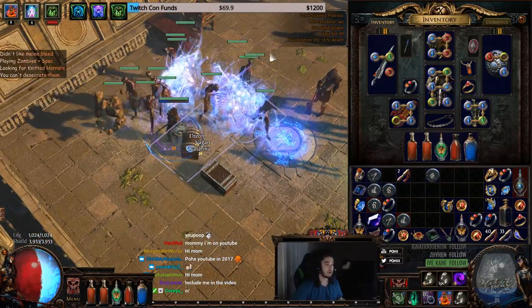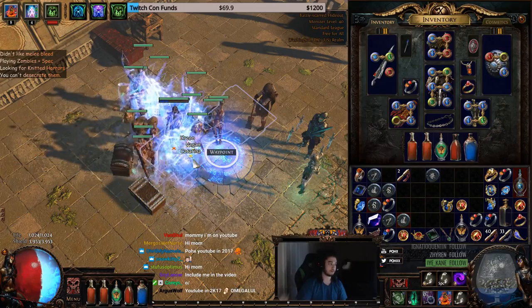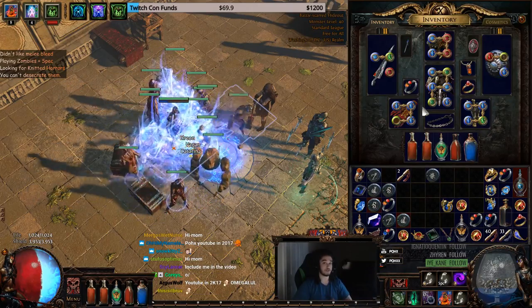The utility here is Knitted Horrors, which are the specters we're using right now. They have innate 100 pierce and 100 bleed because they use Puncture, so if you put GMP on them they basically have GMP Puncture. The reason why this is cool is it sets up a Bloodlust setup for our zombies.